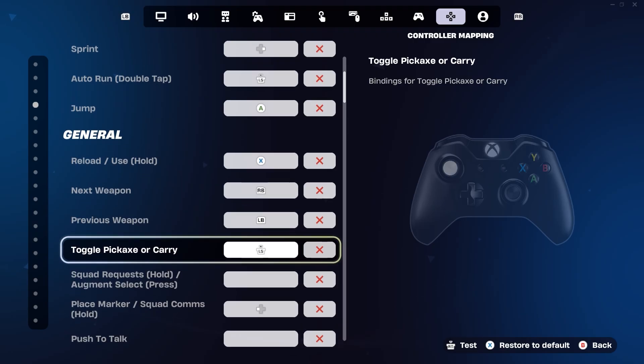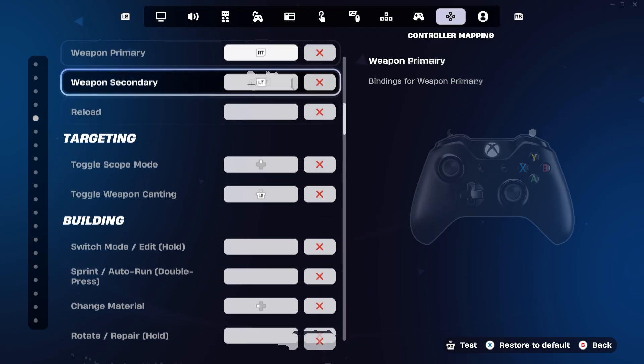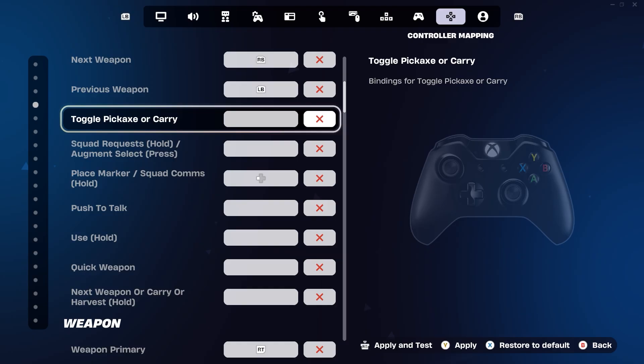Basically, to fix this guys, you need to go back to your settings and go to wherever your bind is that you're having trouble with. You want to unbind it real quick.